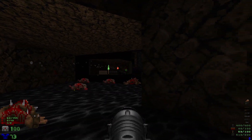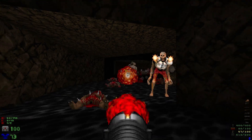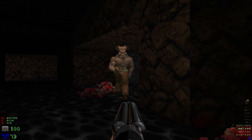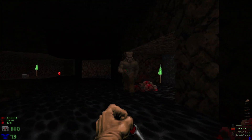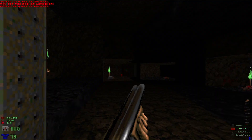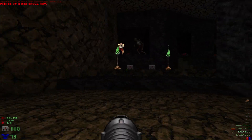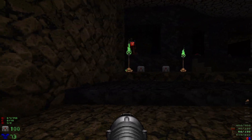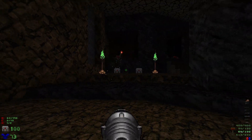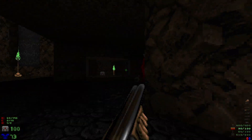Take out the mancubus and we're going to take out this arch-vile as quick as we can. Take out the hell knights. Grab some rockets — forgot about that wandering specter there. We also got a couple of revenants that have spawned up here. Forgot about these guys as well.